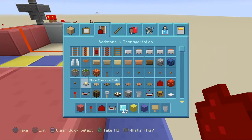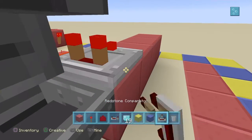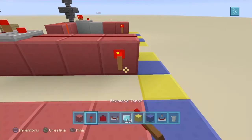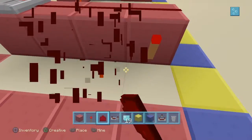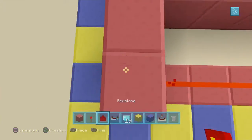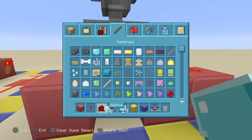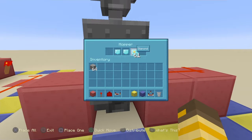Get a comparator out and then get a comparator signal out of this hopper and have a line of redstone going across here like so. Then you go the other way, put two blocks here and a redstone here. The only other thing you need to do now is get the stack of the item that you need and then place four in like so.